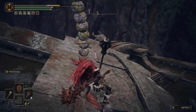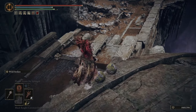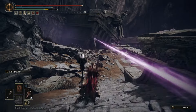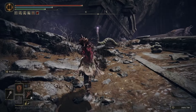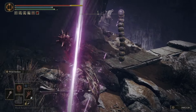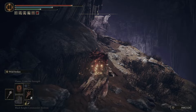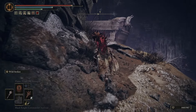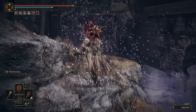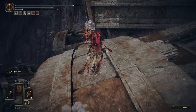We want to take this guy out, then jump over to our northeast. There will be two more Stone Guys that shoot at you. Take them out, then go over to our east, and there will be a Grave Bird that ambushes us here. Take that out, then climb up here and take this one out too.